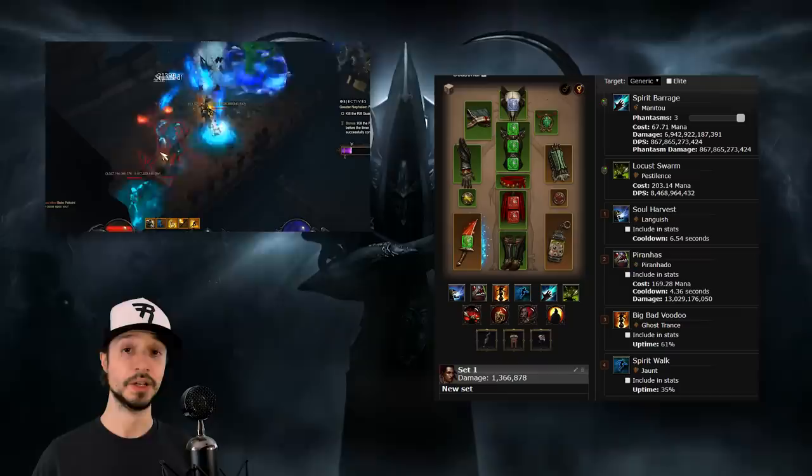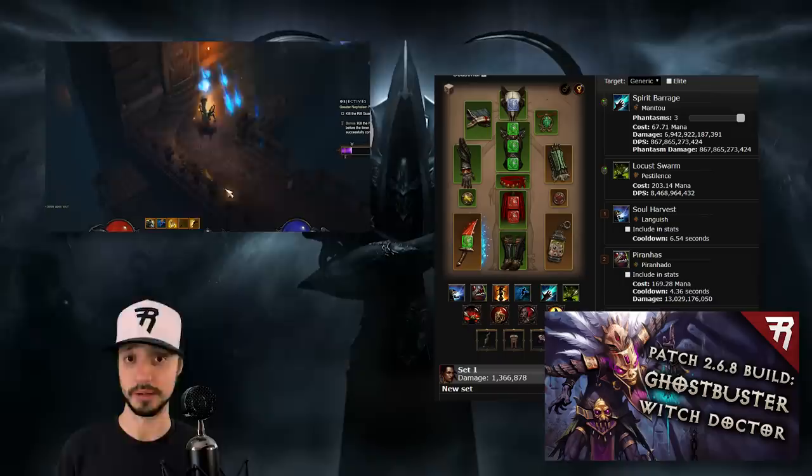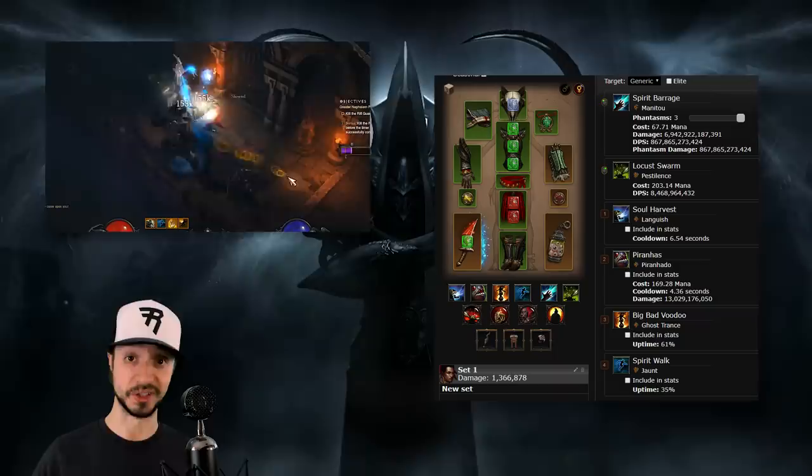First off, Witch Doctors. The new Witch Doctor set, Mundunugu's, is looking to be the top build of Season 20. But really, any Witch Doctor build that uses the Ring of Emptiness can benefit from this. The Ring of Emptiness, now changed for this latest patch, makes you deal more damage to enemies who are affected by either your Haunt or your Locust Swarm.